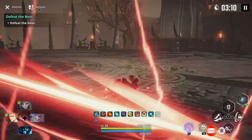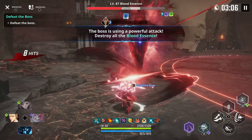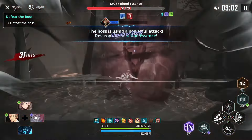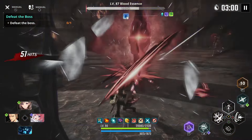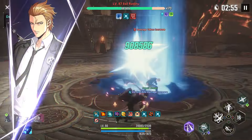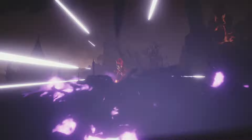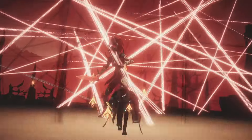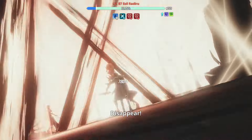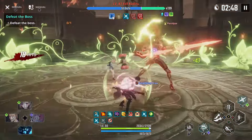You can see every time I attack, lightning strikes come down — I wasn't fully aware of how consistently that triggers. We've got the ultimate ready and double paralysis ready again. We've got Gino too — I love stopping enemies in their tracks.